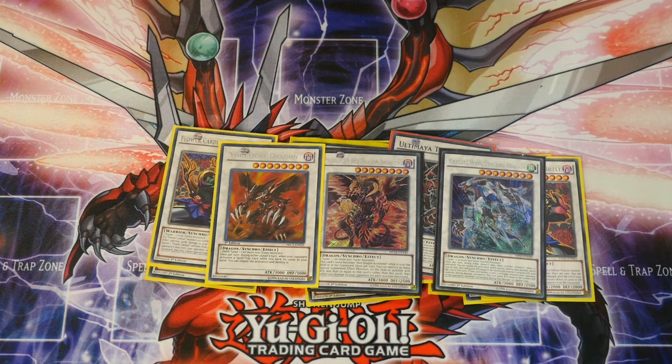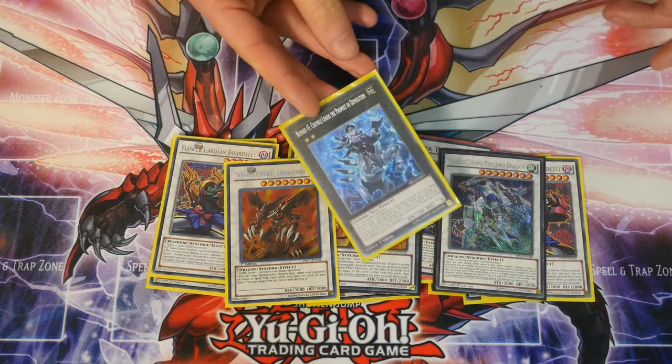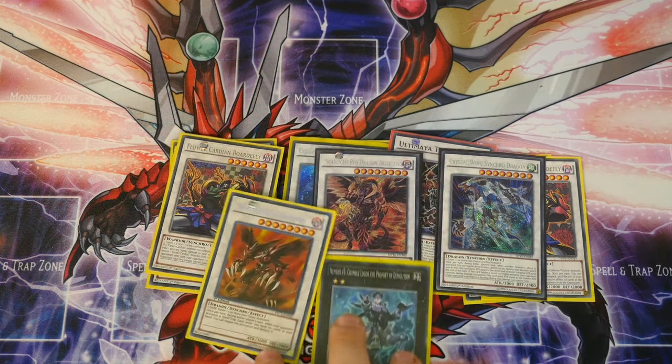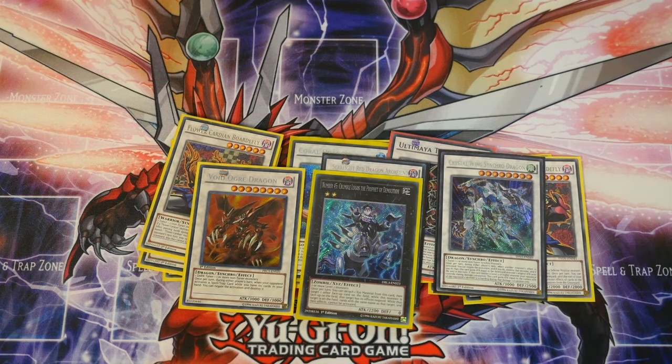For the XYZ, there's one option: if you Super Koi Koi and get three monsters but really can't do anything with them and need your board slightly cleared up, go into Number 45. You use all three level 2 monsters, XYZ into it, get three negate effects, and other monsters with the same name can't have their effects activated until that guy leaves the field.